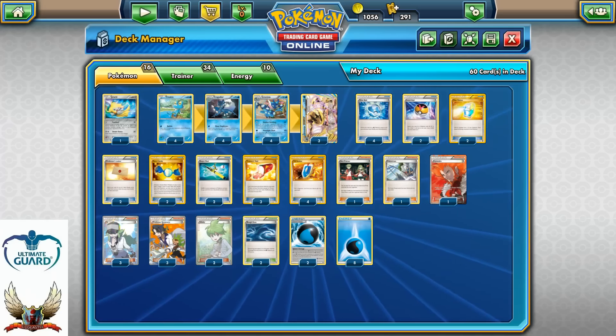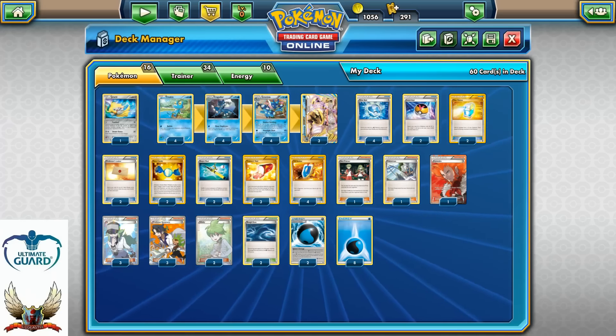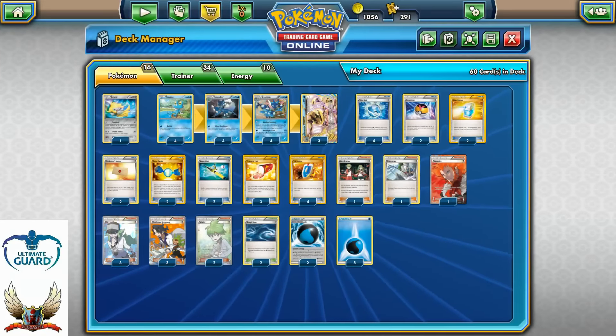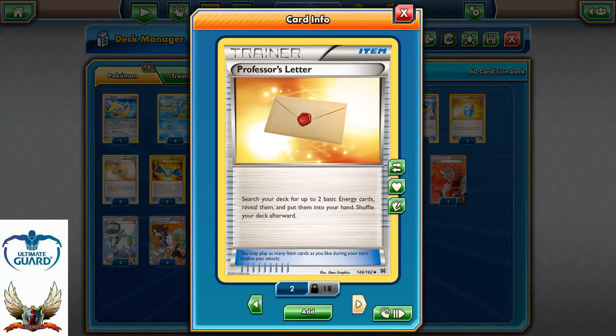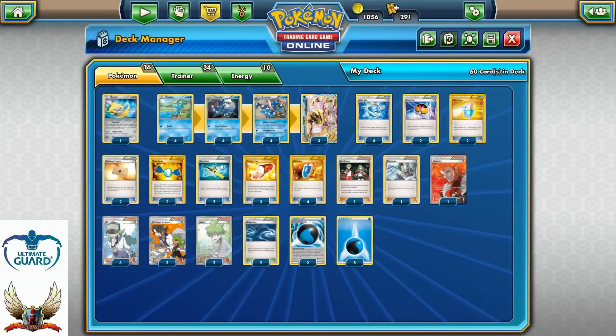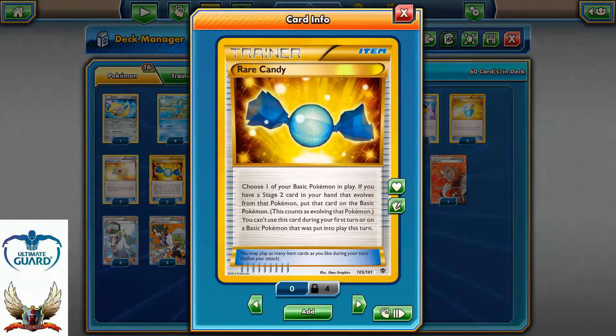Some crazy ideas like Mega Mewtwo need like five energies to strike for 160, and you can just Max Potion. Last popular deck — Mega Gardevoir — can also go with 170 by discarding six Pokémon from the bench, but it's just too hard for them to set up with Shadow Stitching around. Two Max Potions also gives much more consistency finding those water energies for Giant Water Shuriken.